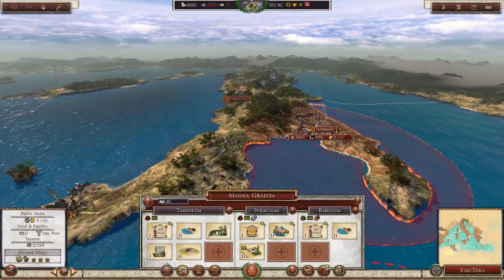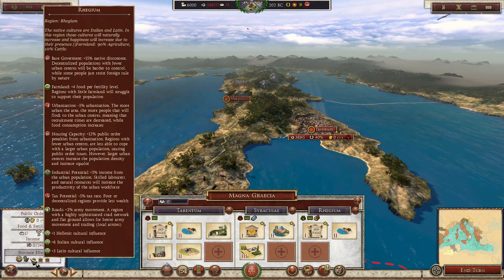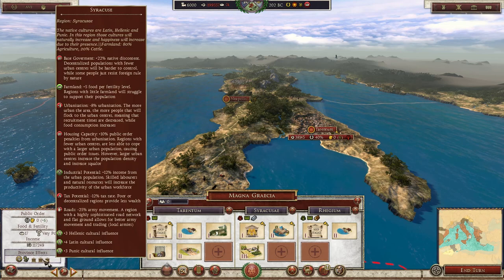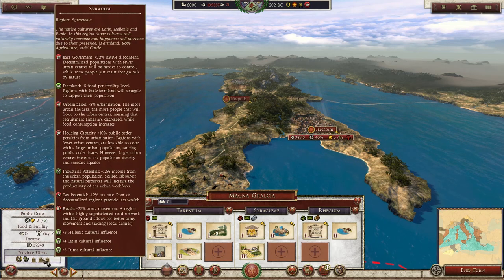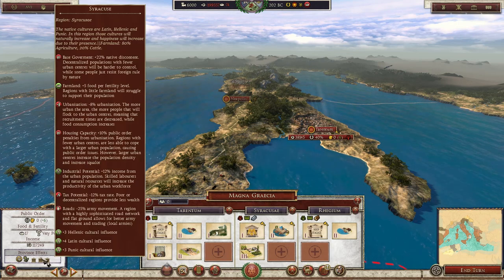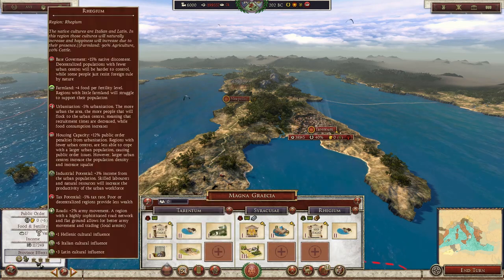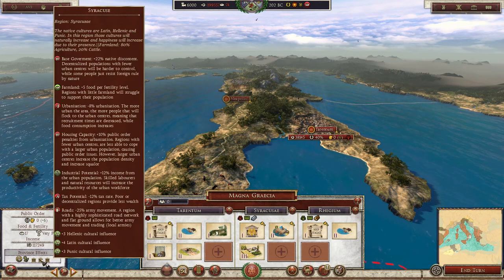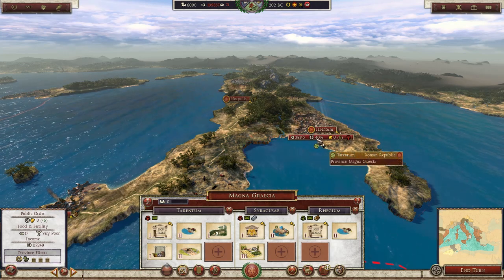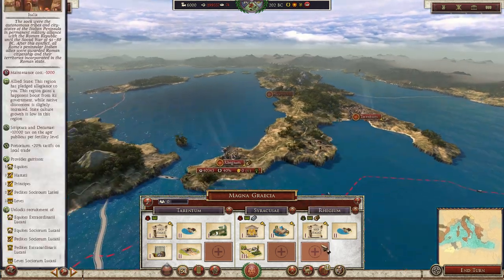We already have a Temple of Jupiter here, which is giving us some good morale on units. Down in the south of Italy, I think we need to start producing a lot more food. These regions in the south provide us with a ton more money. Farming is highly tied to fertility in a region — you can really see the bonuses and buffs. Each city can very much be tailored to what the city is good at, or you can completely ignore that and go with something completely different. I haven't really upgraded any of the government buildings, but I can lower native discontent by improving my own culture here.